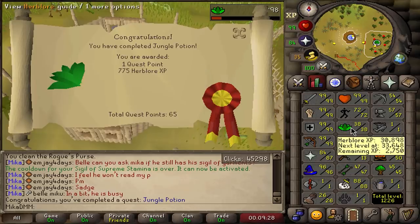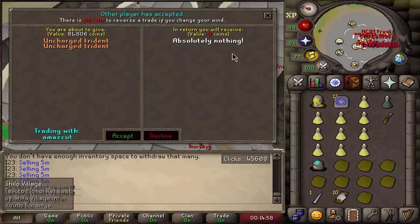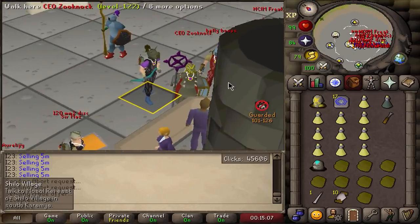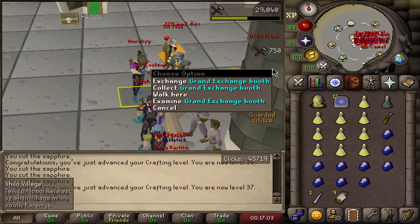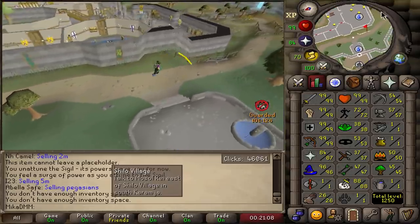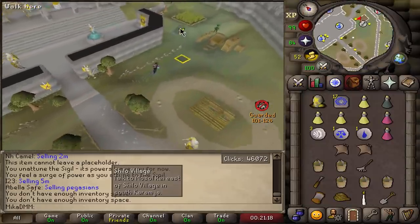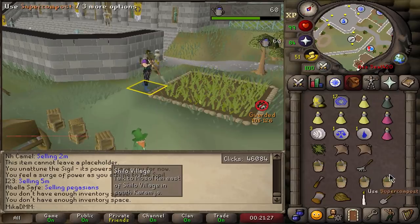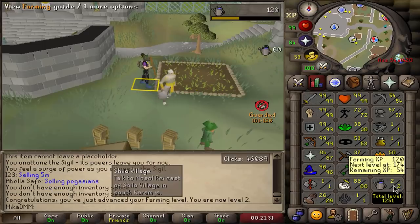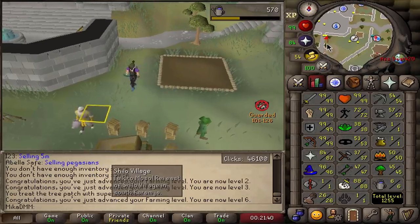Jungle Potion completed — a few free Herblore levels. The next one should be Shiloh Village. I received 40 million 07 and I'm giving away two uncharged Tridents. I need to get 20 crafting first, so I quickly cut my sapphires and got to almost 40 crafting — now I can finish the quest. I'm also planning for One Small Favor, which gives two huge XP lamps, but you need level 30 in a skill to cash those rewards. I'm going to quickly get 30 farming by raking patches and using super compost.